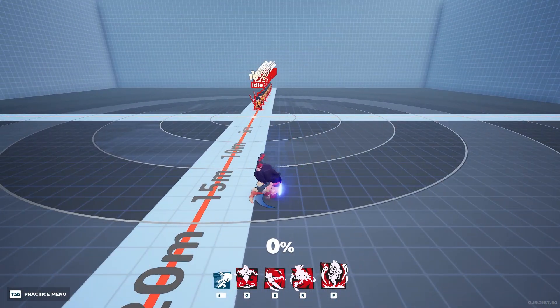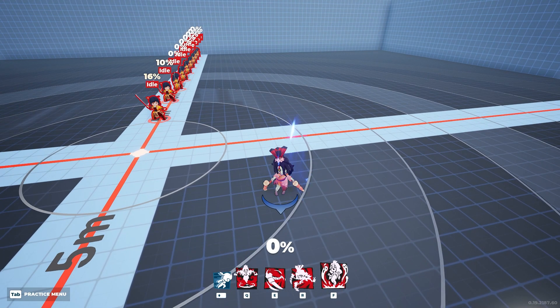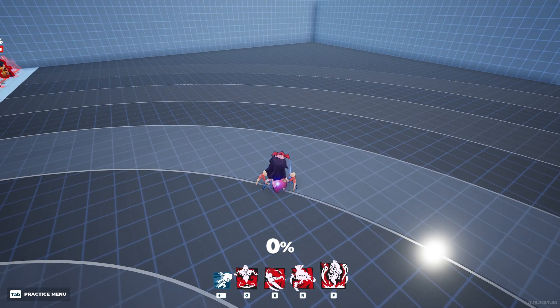If you miss your first two attacks while chasing someone, hold off on the third — don't hit it, because you can just reset. You can dodge and get out of any sticky situation. If you've missed the first two, don't try to follow up with the third unless you know for a fact it's going to hit. The problem is once you've missed that third attack — and some characters like Ymir only have a two-hit chain — you are very open to being punished.